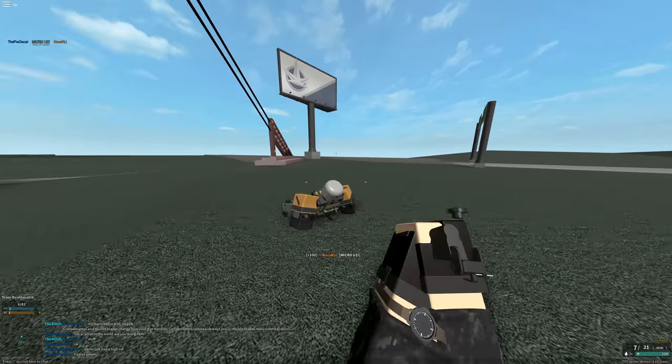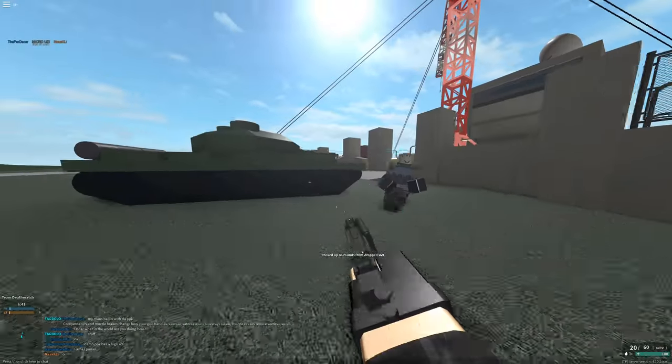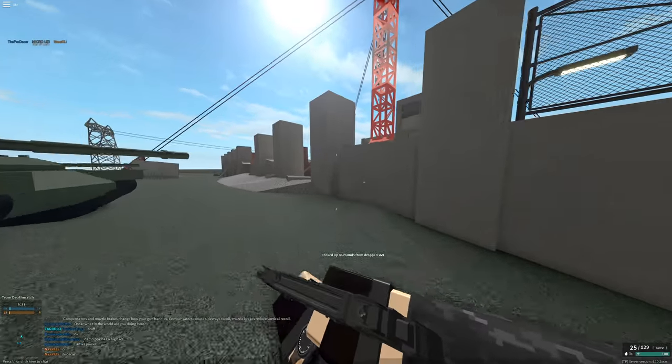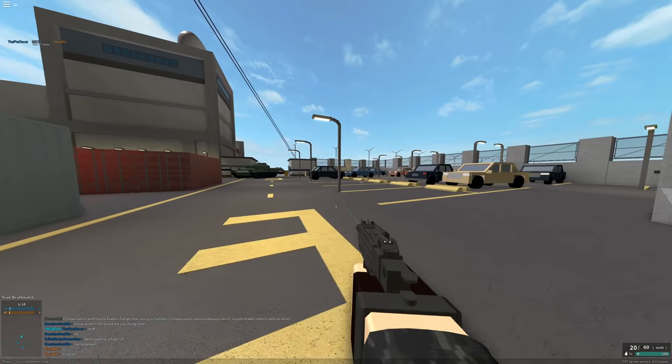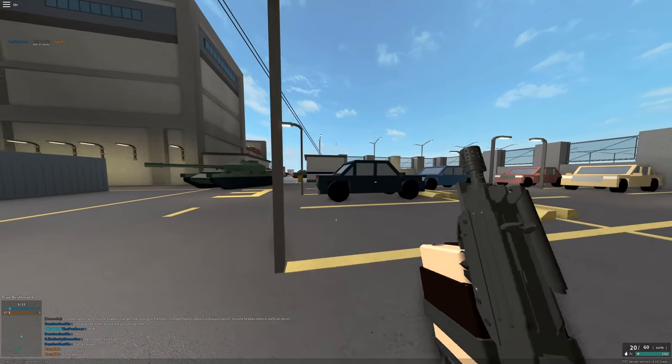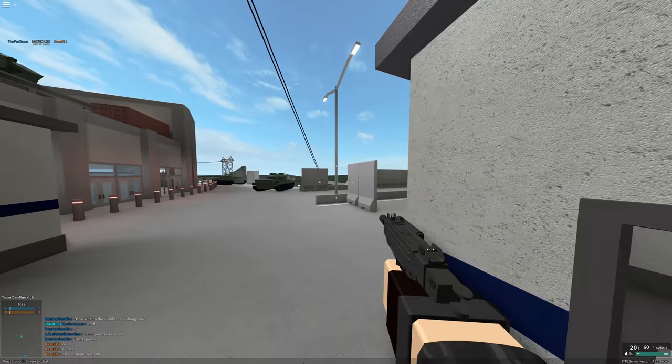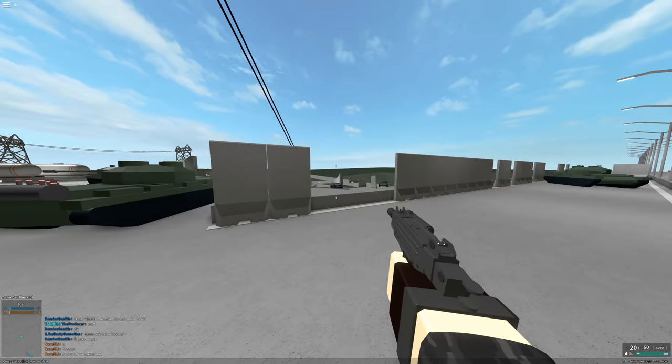It's a secondary, which makes it an excellent backup gun to your primary, and it's great combined with a sniper. When you're sniping and need a good CQC secondary — like running through the hallways on Metro — you want the Micro Uzi, not your sniper.